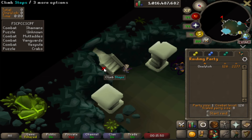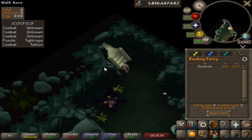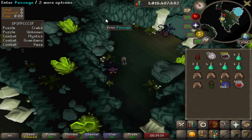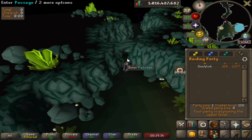When inside, right-click the stairs behind you and select 'Yes' to reload the raid, and keep repeating this until you get the crabs in the top left corner. Once it says crabs in the top right corner, head all the way north, click 'Start Raid' in the bottom right corner, select option one, and proceed through the passage.